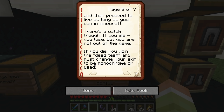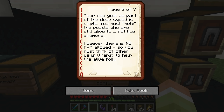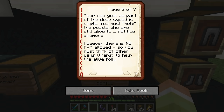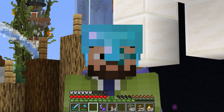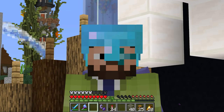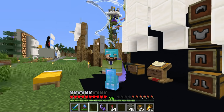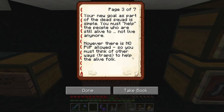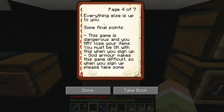The dead team must change their skin to be monochrome or dead. Your new goal as part of the dead squad is simple: you must help the people who are still alive to not live anymore. It hurts to laugh, but that's a funny way to say they need to die. However, there is no PvP allowed, so you must think of other ways — traps — to help the alive folk. Everything else is up to you.